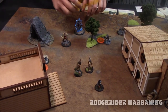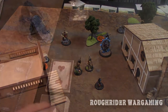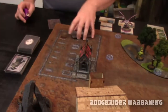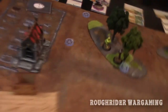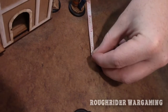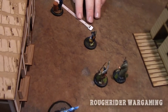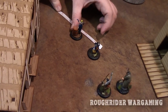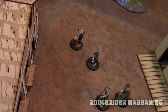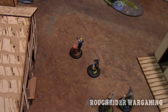Second turn initiative flip — I got a two, opponent got an 11. Activating Cassandra — Nimble action, five inches total movement in three increments. She uses her last general AP to interact with the Trickster, giving the corpse marker and scoring one victory point. One VP for Casey.